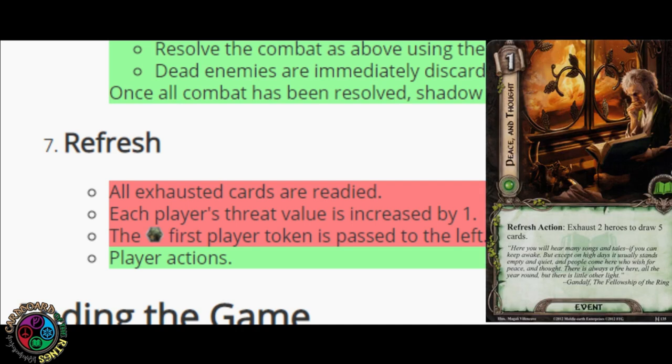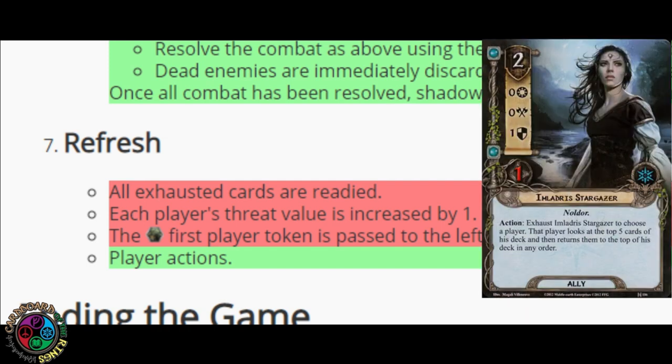You do that at the end of the refresh phase, after you've already readied all of your characters at the end of the round and raised your threat. The Imladris Stargazer has an action that lets you exhaust her to look at your top five cards of the deck and return them in any order. So you can exhaust her at the end of the round and rearrange your deck so you draw the card you want, but then she goes into the round exhausted because the readying has already happened.